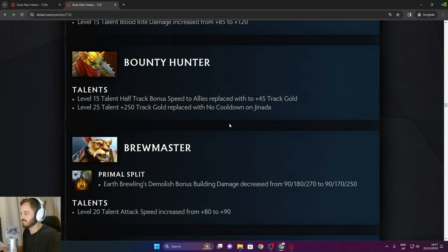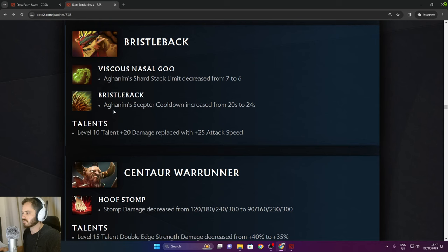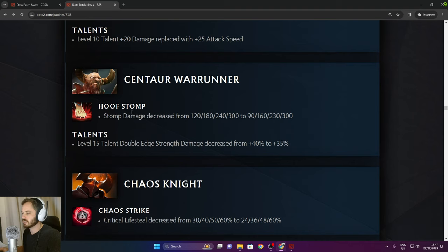Earthshaker: Demolish bonus decreased. Level 20 attack speed increased. Aghanim Shard stack limit decreased from 7 to 6. Aghanim Scepter cooldown increased from 20 to 24 seconds. 20 damage replaced with 25 attack speed. Hoof Stomp damage decreased. Overall late game is exactly the same.